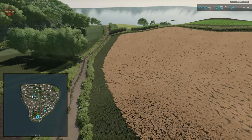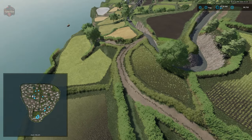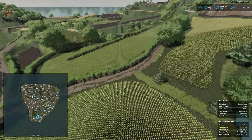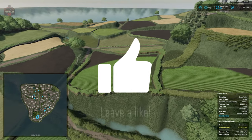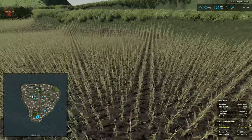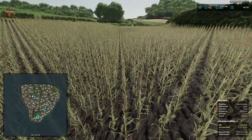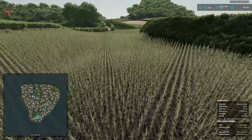Other questionable field boundaries are found just below the main starting farm. Some fields run up the side of an incline, making it difficult to actually harvest all of the crop. For example, one cornfield extends up along a steep bank, and that cornfield also has a pretty significant terrain elevation change where one area is significantly higher than the other, which may make harvesting and general field work difficult.